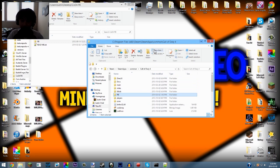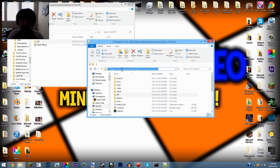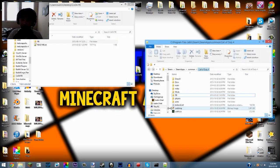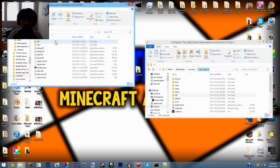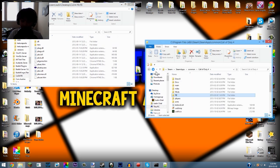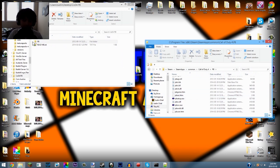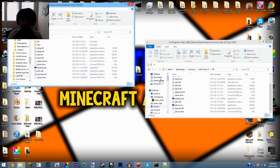Go to where you installed your CoD. I have mine in C Drive > Program Files (x86) > Steam > SteamApps > Common > Call of Duty 4. You should know where you installed it. You will have the old PB folder there. What you want to do is take the downloaded file, drag it there, and replace the existing one.